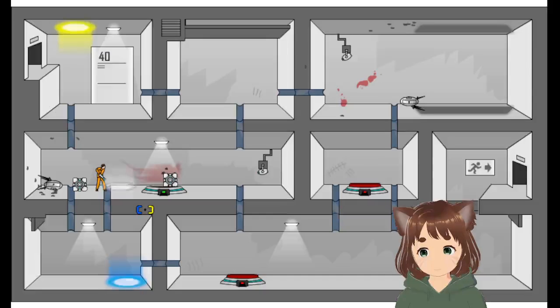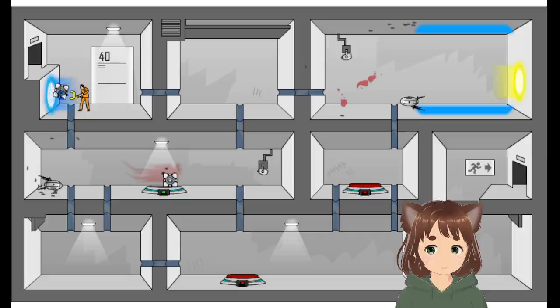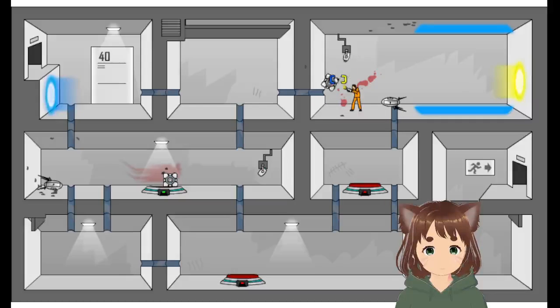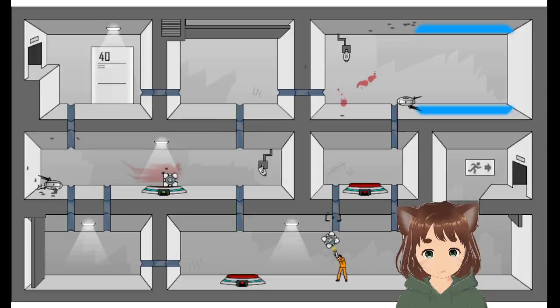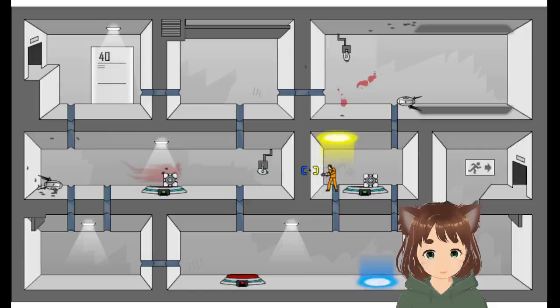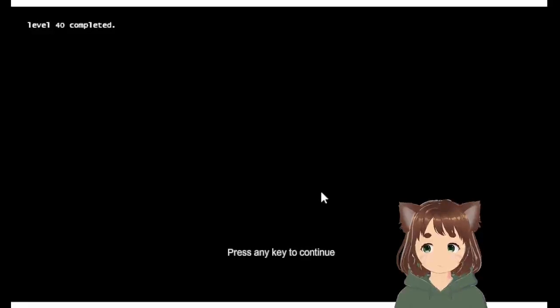Let's wait a bit, make sure we don't get electrocuted by the fuel. We're going to go down through here. Go — now we need to get this button over here. I think after that we should be good to go. Yellow — there we go, now we just go through. There we go, and we're done. Level 40 complete.